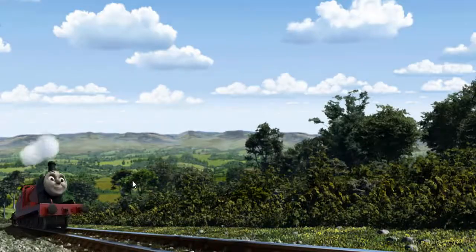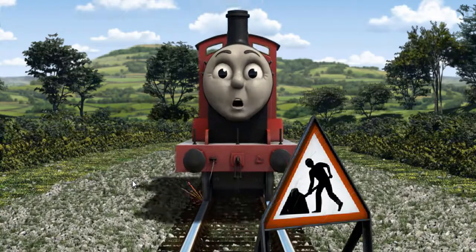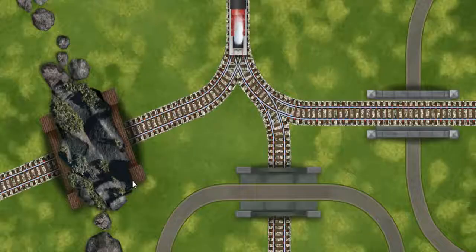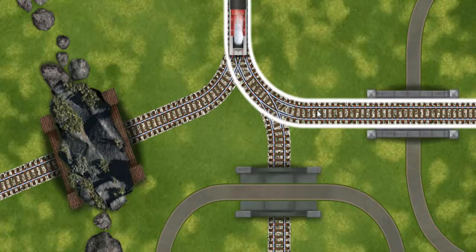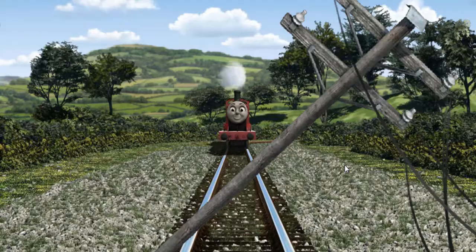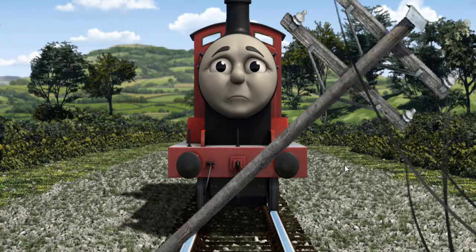Huffing and puffing, James set out for Farmer McCall's farm. Suddenly, James had to stop because of track repairs. He would have to go another way. Show James the track that goes through the tunnel. James was on the wrong track. He would have to go another way.